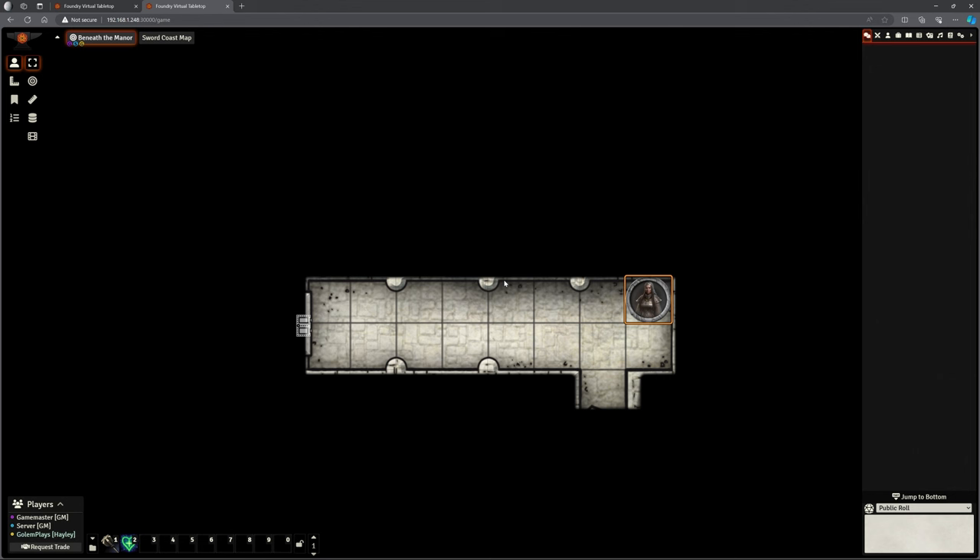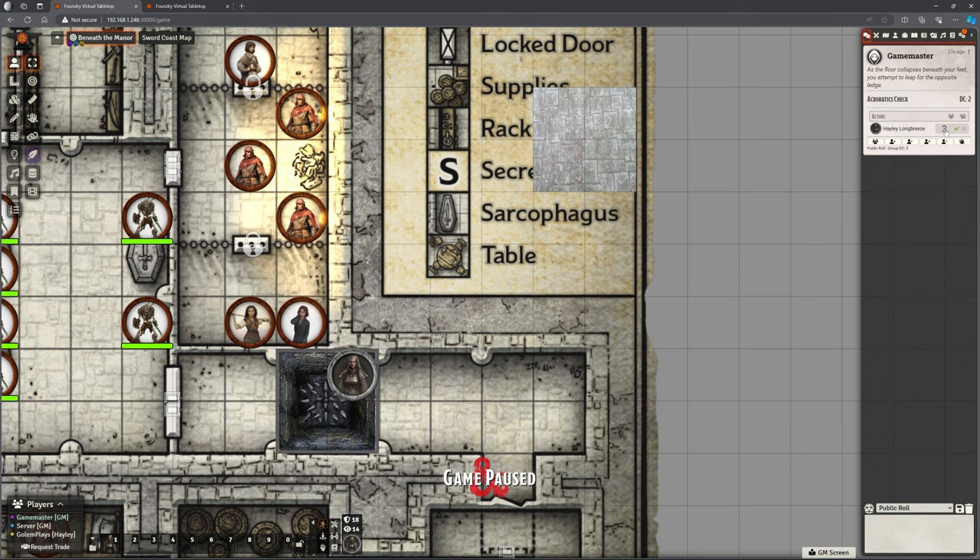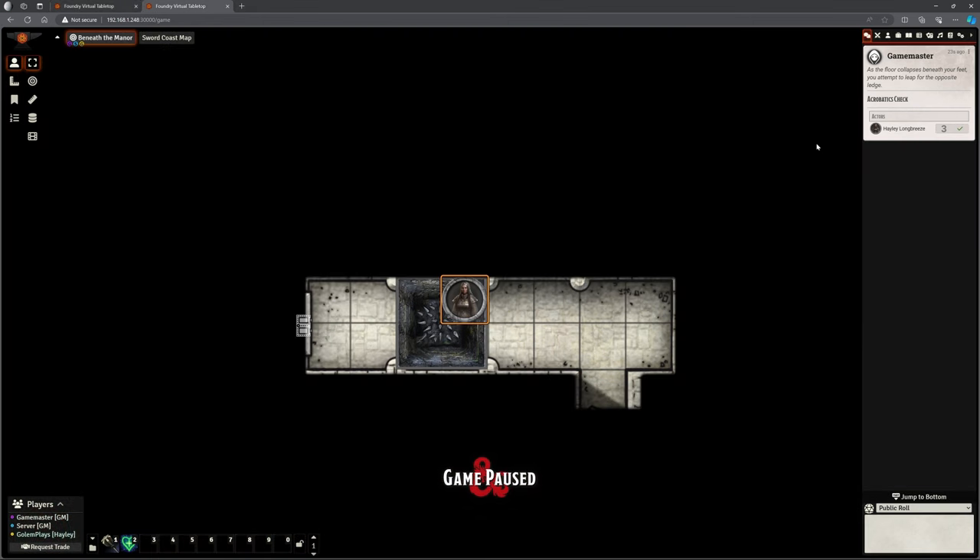So here we have Hayley. She's going to be just wandering down this corridor and suddenly there's a pit trap. This is going to automatically do her roll for her. You could see that it made a little bit of noise to let us know that something had happened. It has revealed the pit trap right there. And although it's not actually showing the result, the roll has passed — it was a three. Don't know why it didn't immediately show.